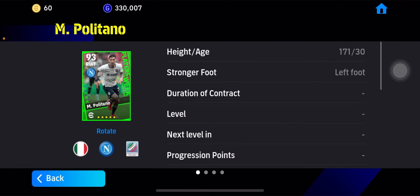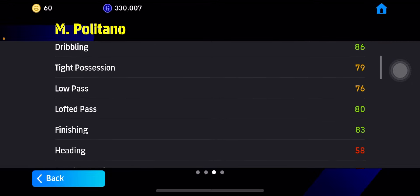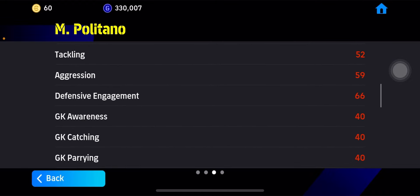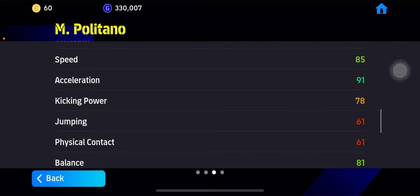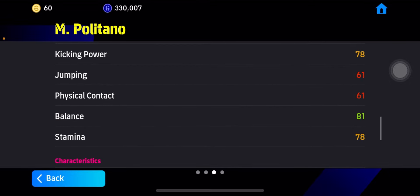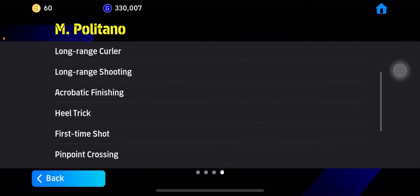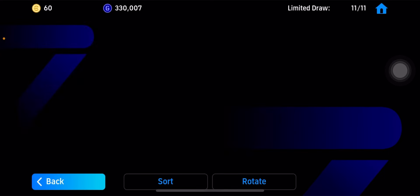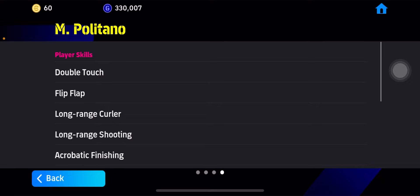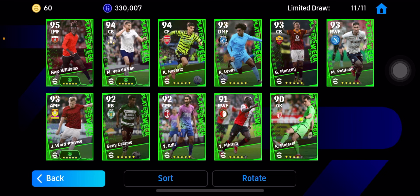Next up we have Politano — prolific winger. Attacking awareness is decent, good dribbling, tight position decent, finishing around 83 which is okay. Speed is 85, acceleration 91 — good speed. Balance is 81, but physical contact and jumping are horrible. Stamina is 78, standard card. He's got double touch, long range shooting, and acrobatic finishing. For those who like a pacey winger who can also cross — his kicking power is 78 — this player is for you. A decent card overall.